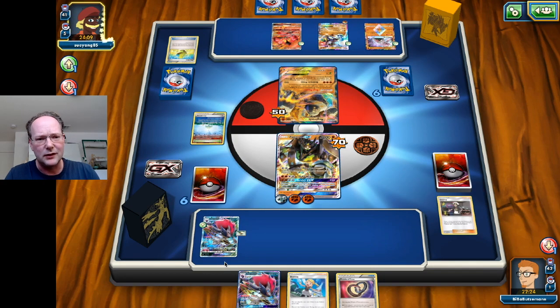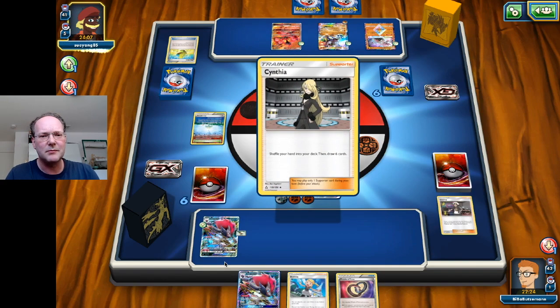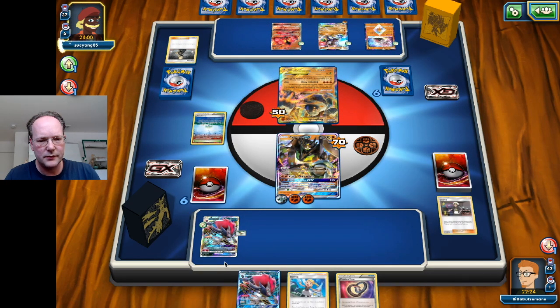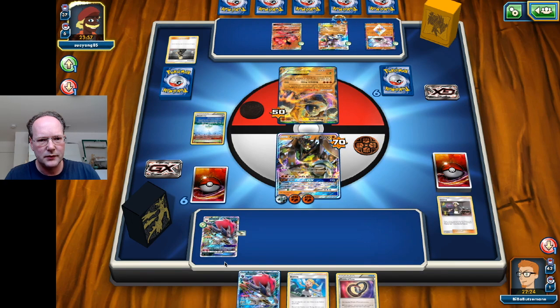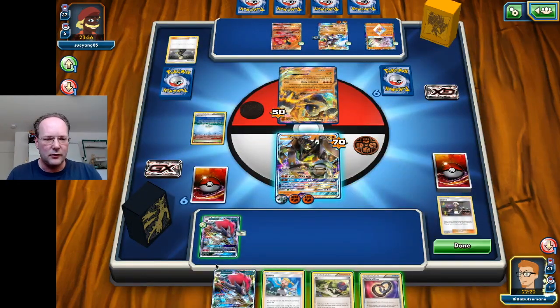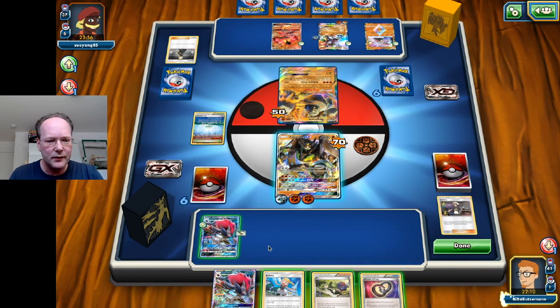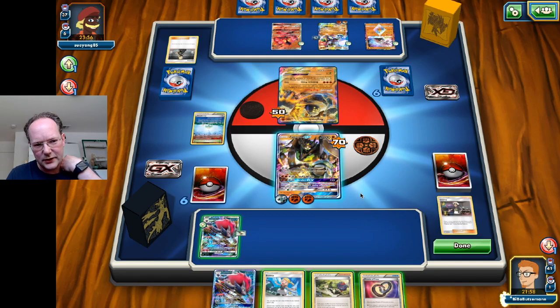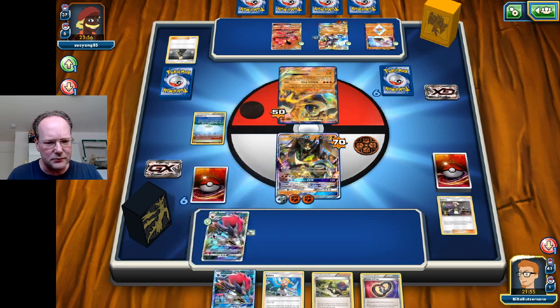The opponent plays N, so Cynthia is out of the question, but Float Stone is still an option for them. They don't have it. We don't want to play Bonnie yet — we're probably going to do a Trade instead. We attack, we clearly knock them out, and they can't attack on the next turn. That's a pretty good situation.